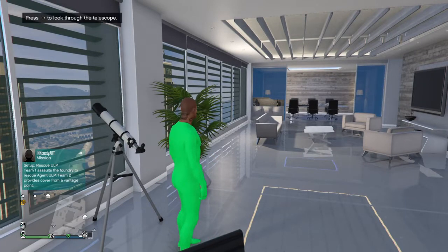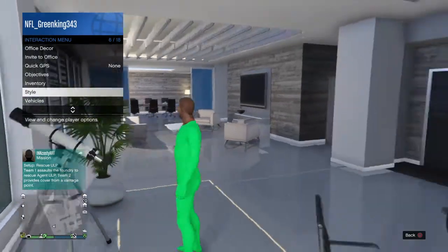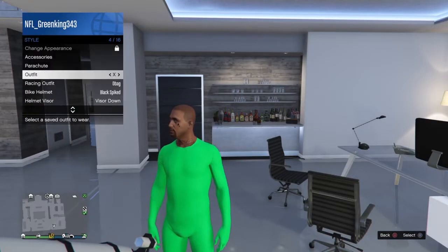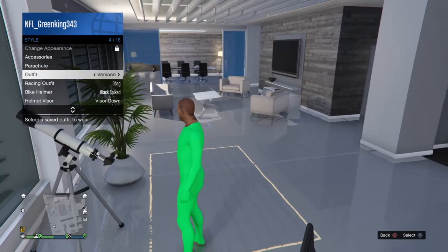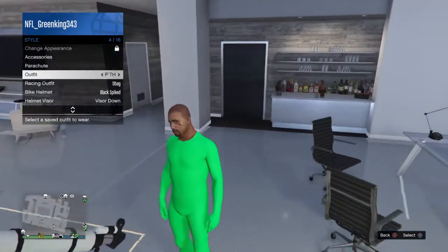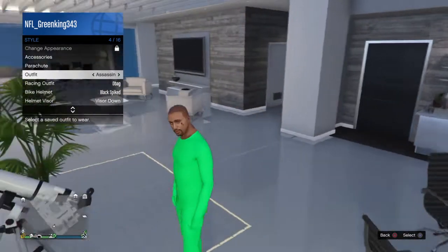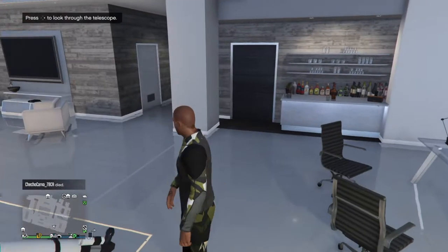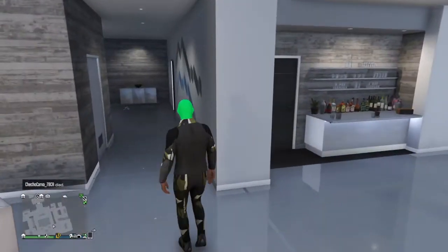It's going to pop up like this. Once you do that, you want to go to Style, then click on the scuba gear outfit. Then just back out, walk away, and give it a second — bam.